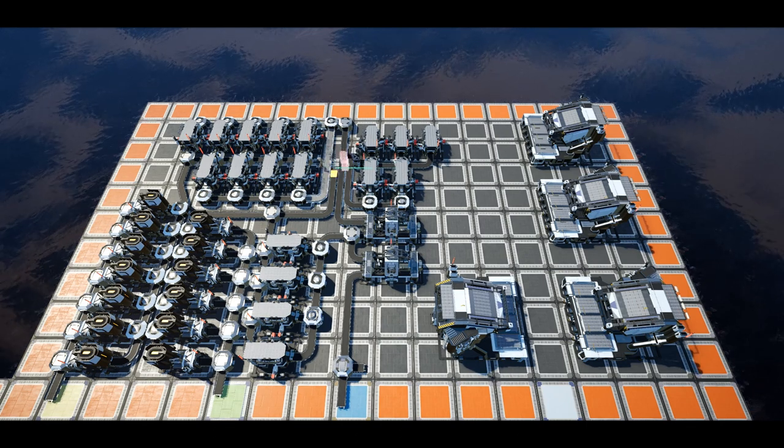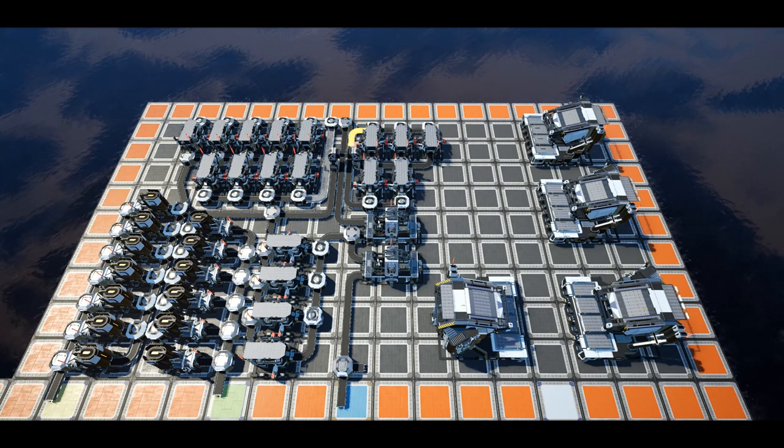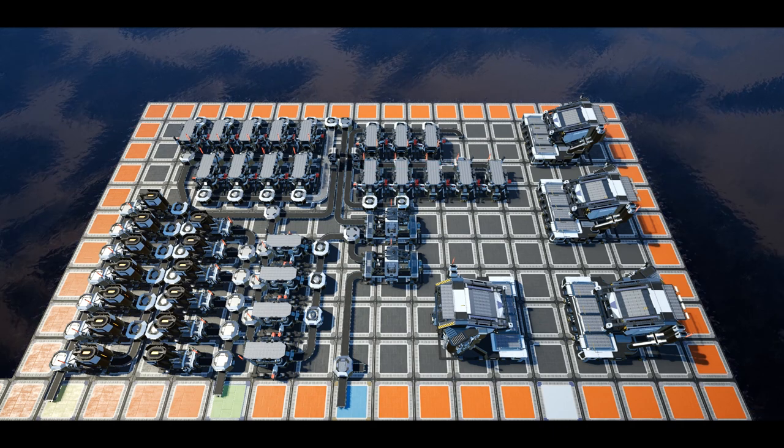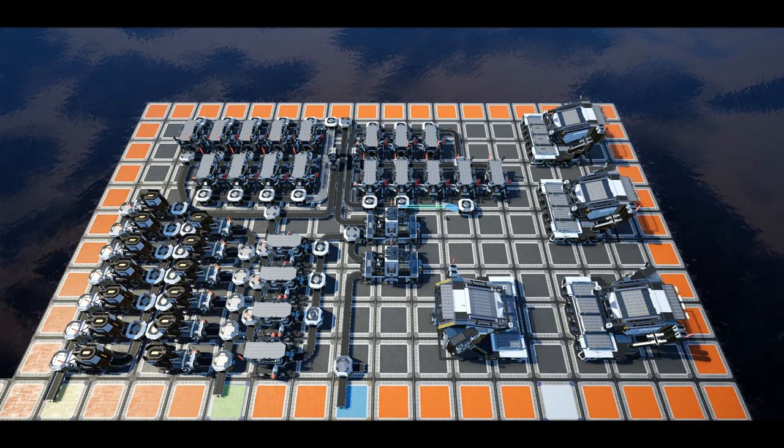Run a merging line from the bottom of the grid clockwise so the conveyor ends at the bottom right edge of the 11th column on the top row. Set all these constructors to copper wire. Then place the three cable constructors along the same bottom constructor line as the wire. Place a splitter in front of the middle constructor and split between the three constructors, set to cable with one running at 50% clock speed. Merge these together on the opposite side.